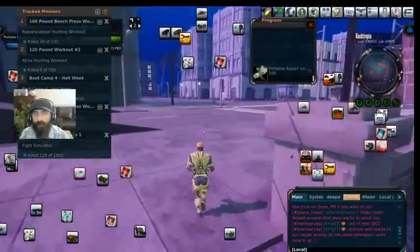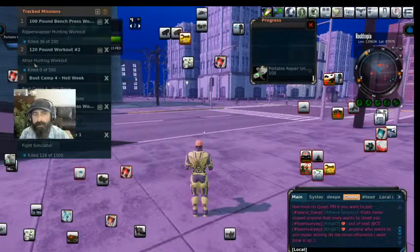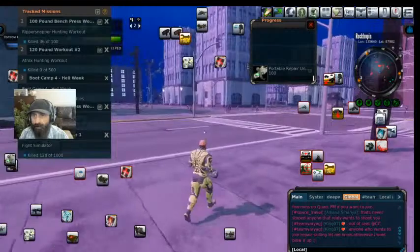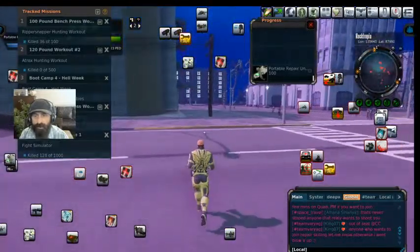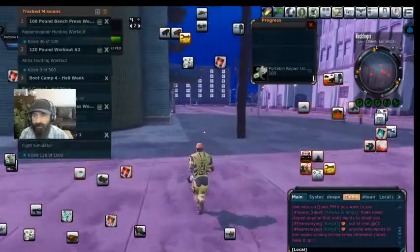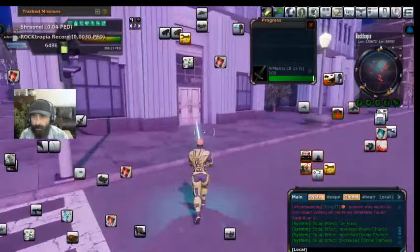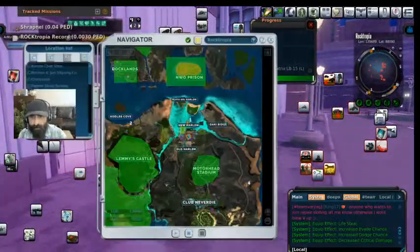We're on Entropia, as you can tell there's an Atrox mission on Rocktopia — it's part of the workouts. I'm going to show you where to pick up the workouts in case you're trying to stack missions, because stacking missions is a good idea on this game.